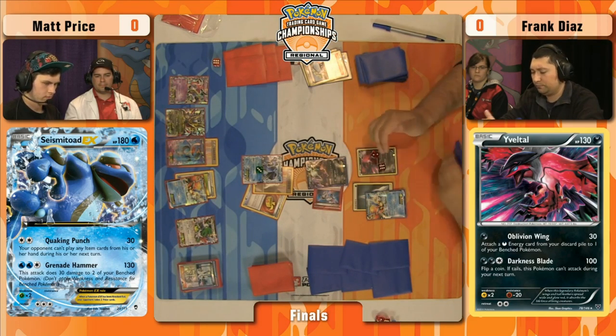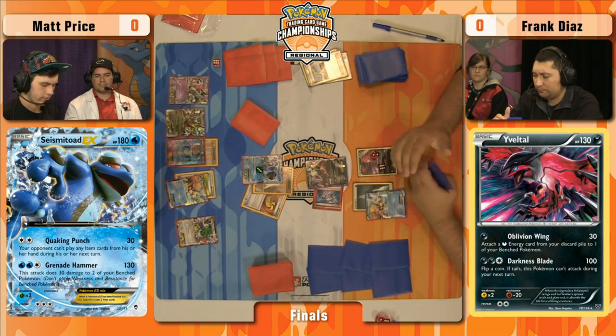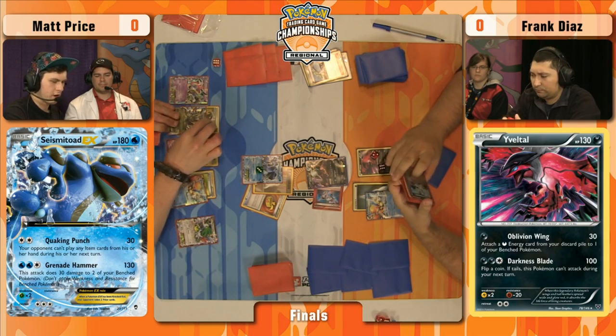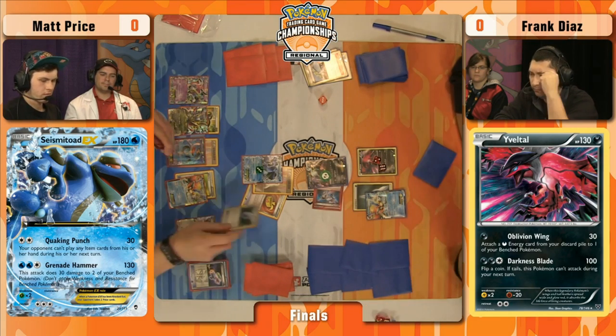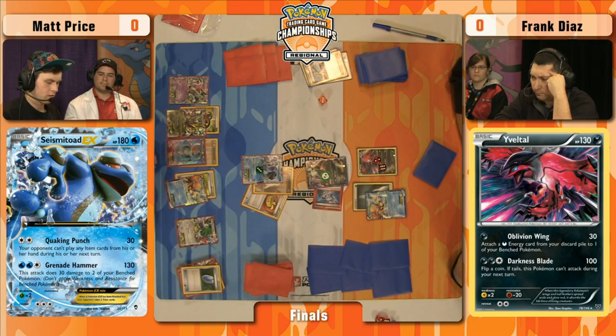We're going to see the Head Ringer go on the Darkrai EX — that's Team Flare Hyper Gear, a Pokemon Tool you can play on your opponent's Pokemon EX that makes their attacks cost one more energy. Double Dragon Energy going on to Giratina EX. Hypnotoxic Laser on the Darkrai EX. I wonder if Matt can find a Hex Maniac to shut off Keldeo EX's Rush In. Looks like he's going for Colress. He's hoping to apply some extra damage with Viridian City Gym, or just build a bigger hand for more disrupting item cards.